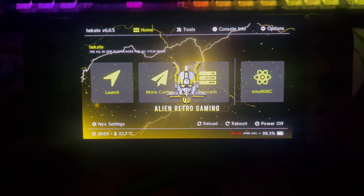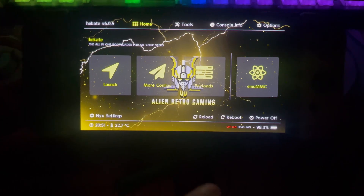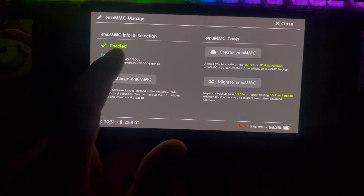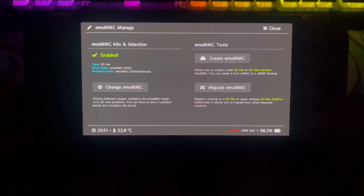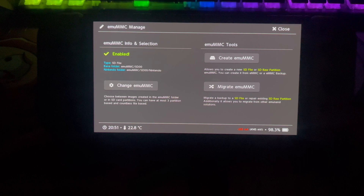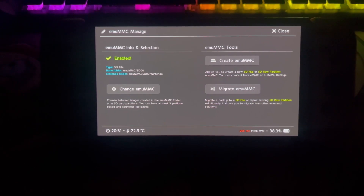So when you come to modify your switch and you get into Hekate, if I jump over to emuMMC here, as you can see you've got a button here that says 'Create emuMMC'. And under emuMMC tools and selection, as you can see it says 'Enabled'. Like I say, it basically makes your switch like a dual boot system where you can switch between the stock firmware and the custom firmware to prevent bans. Some people like to have sysnand set up, which is custom firmware on the system NAND, but I highly don't recommend this. I recommend that you keep the two segregated.